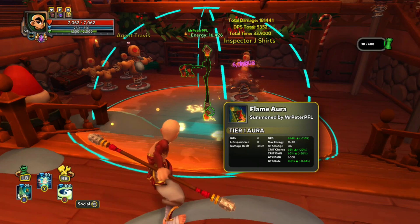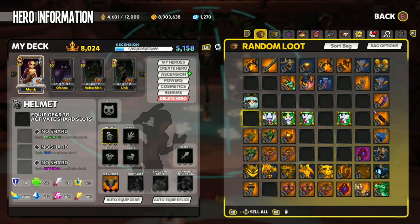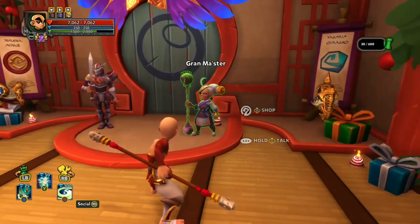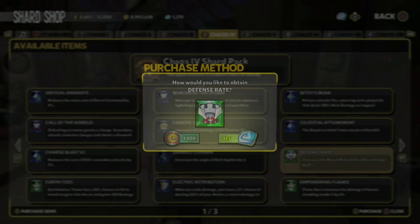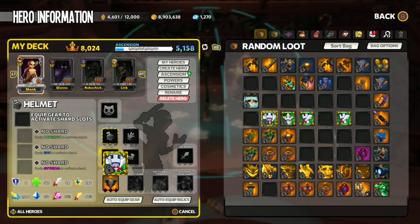But we still haven't hit our max defense rate. There are two ways of doing this. Option 1: get a 10 out of 10 defense rate mod and slip it into your medallion. Option 2: get a gilded defense rate shard. To get a gilded defense rate shard, you can farm Chaos 4 and try to find it, or you can go to the Grandmaster and buy 11 defense rate shards using defender medals, then merge them together.